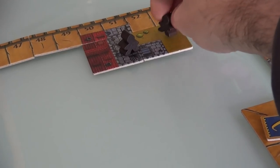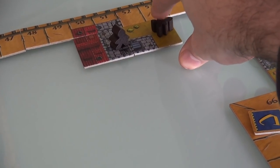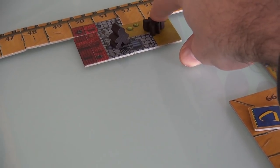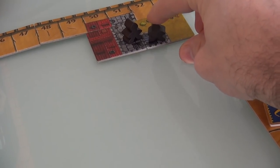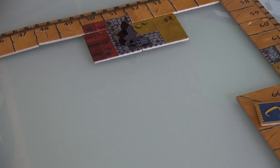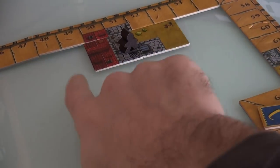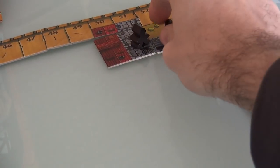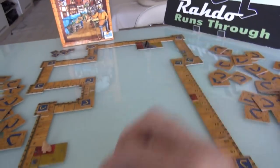I'm not going to bother wasting a meeple on this field because that meeple would be tied up for the rest of the game, only scoring at the end. Also, I cannot put a meeple on this keep space because whenever you're placing a meeple, you cannot use it to claim something that's already been claimed. Since I've already claimed this keep, I cannot claim it a second time. So I'm not actually going to place a meeple this turn.